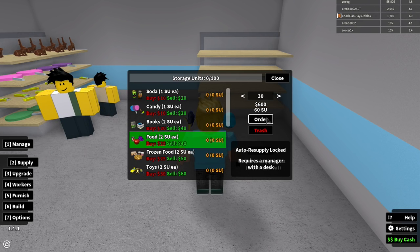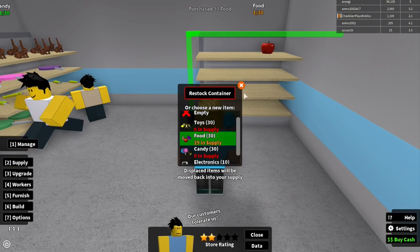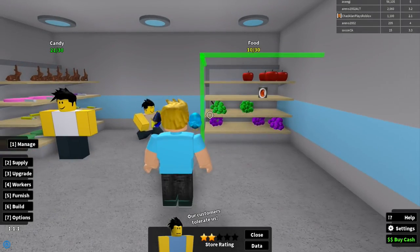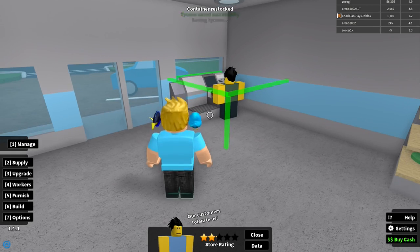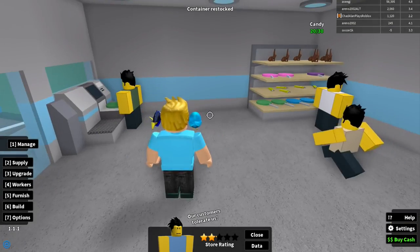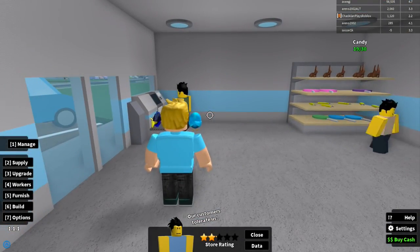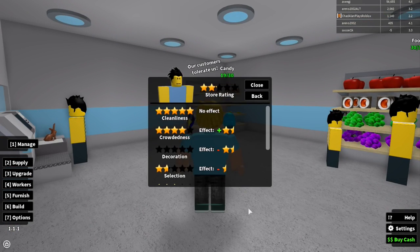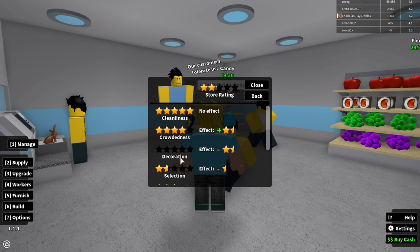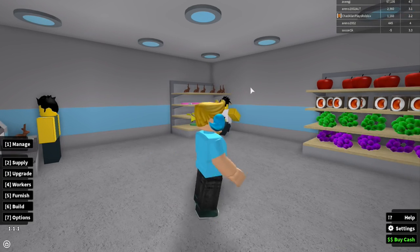Let's order 30 food, manage this, and stock the shelf. Now I have food and candy for sale in my retail tycoon. As you can see, customers start checking out themselves. If more than three people are in line they start to leave. Our customers tolerate us — I got about two stars! The ratings cover cleanliness, crowdedness, and decorations, and I have no decorations yet.